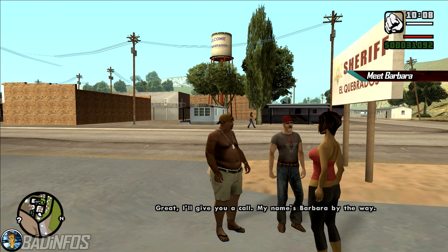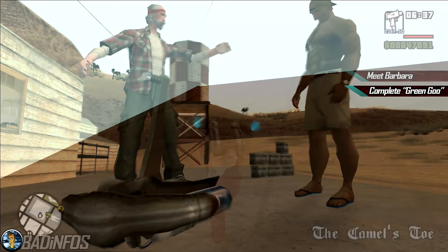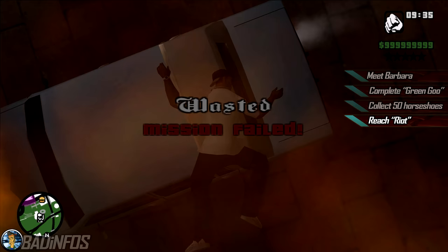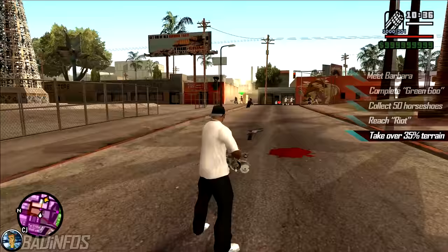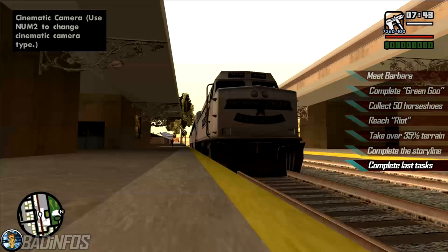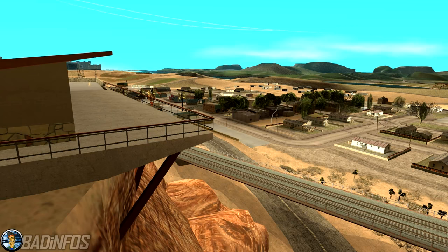Once you unlock the desert, go and talk to Barbara in El Quebrados. If she likes you she will become your girlfriend, and if you ever get busted you would never lose your weapons. Once you complete 'Green Goo' you get the jetpack reward — use it to collect the 50 horseshoes in Las Venturas. If you do, 4 weapons would spawn at the 4 Dragons Casino. Once you start the Riot mission, immediately fail it — passing Riot turns Los Santos into a warzone. This is the moment to do some side missions, mainly the gang territories. Take over 19 territories before passing it, as trying to do so in Riot mode makes it a lot harder. You can then progress through the game and complete the last story mission, and what's left is all the side missions you haven't done already.